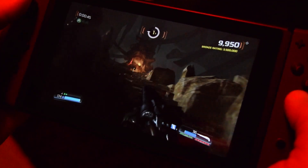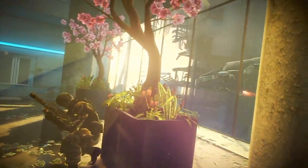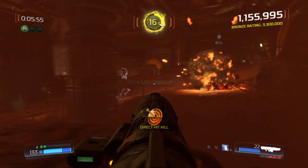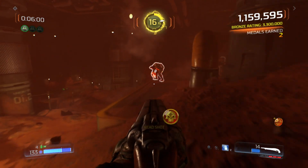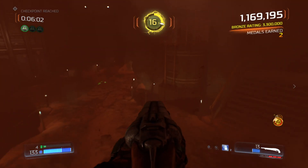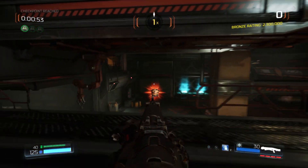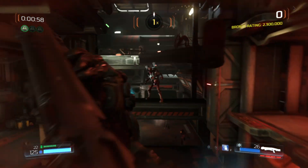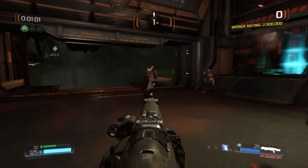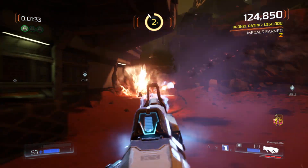In fact, Doom might just be the most impressive looking portable first-person shooter ever made — Killzone Mercenary on the Vita may finally have met its match. So we've established that Doom sacrifices a lot to run on the Switch, but still manages to look rather good on its own terms. The most significant loss, however, stems from framerate. We've known for a while that Doom was going to operate at 30fps on the Switch as opposed to 60fps on other versions. Considering the hardware, this makes a lot of sense and it's difficult to fault this choice.